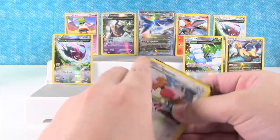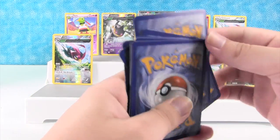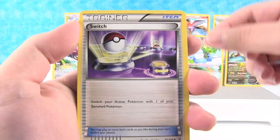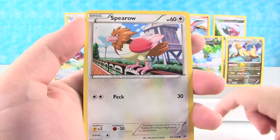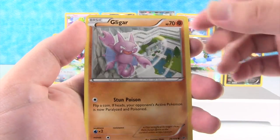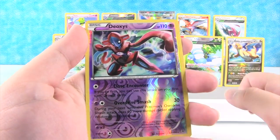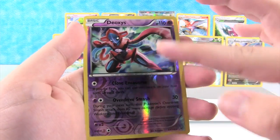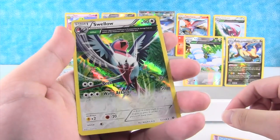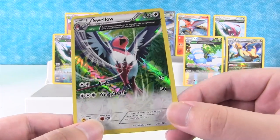This is the last pack of the video. Hopefully we saved the best for last. Come on, let's get a Shaman. We have Tropius, Switch, Glyscore, Sparrow, Dunsparce, Voltorb, Gligar, Shuppet — ooh, Reverse Deoxys! That's pretty cool, that's a Reverse Rare. And ooh, we got a Holo Rare Swellow ancient trait! Wow, nice. That's our first Holo Rare. I love the way those look — that's beautiful looking.